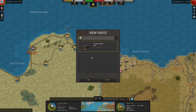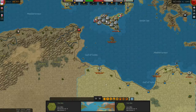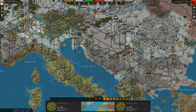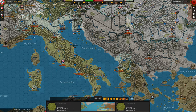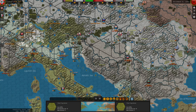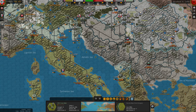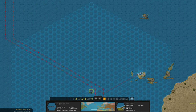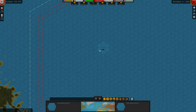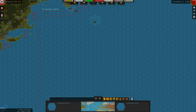Soviet Union heavy artillery piece — we'll use it somewhere when we go to war. I believe next turn. But let's deal with some things first. We can reinforce during winter in the port — that's nice.